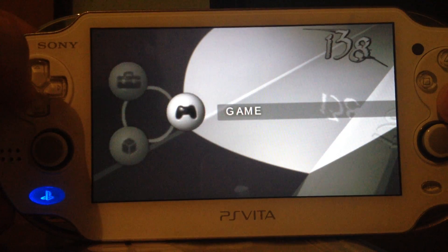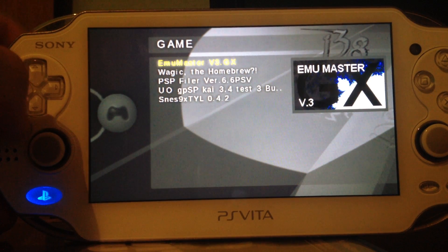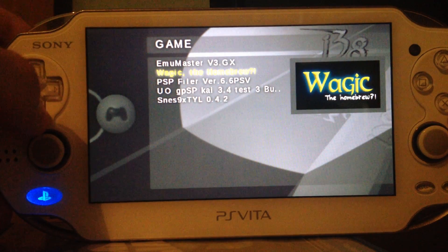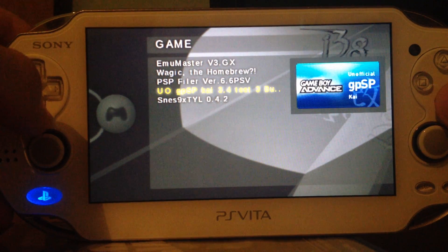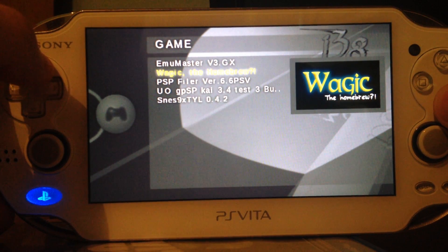Default settings and game. Like in the last previous videos, I'm a bit lazy. Emulator master, Wagic, PSP Filer, GPSP and DSNAS emulator. Let's start with Wagic.